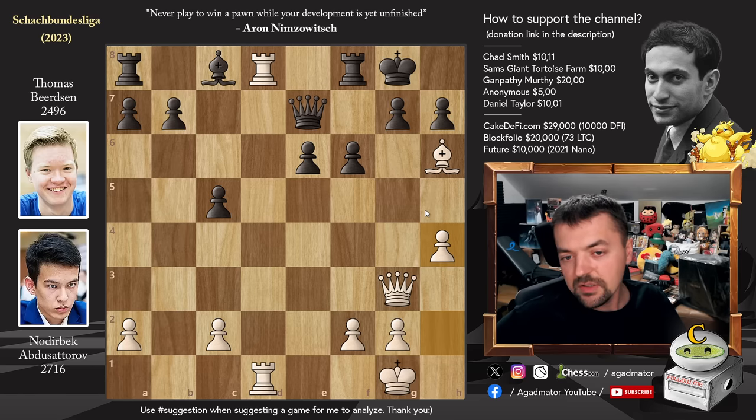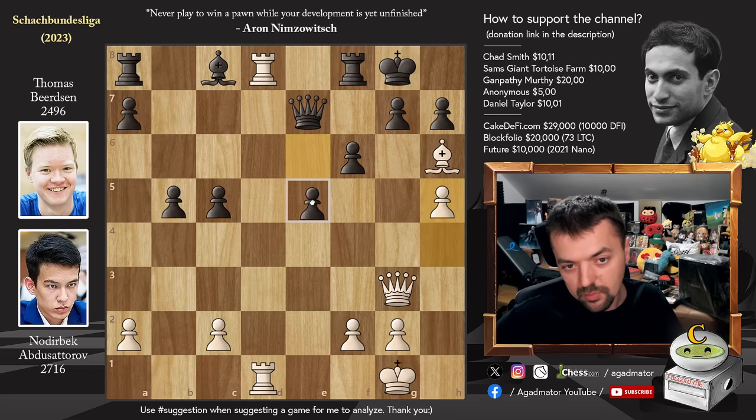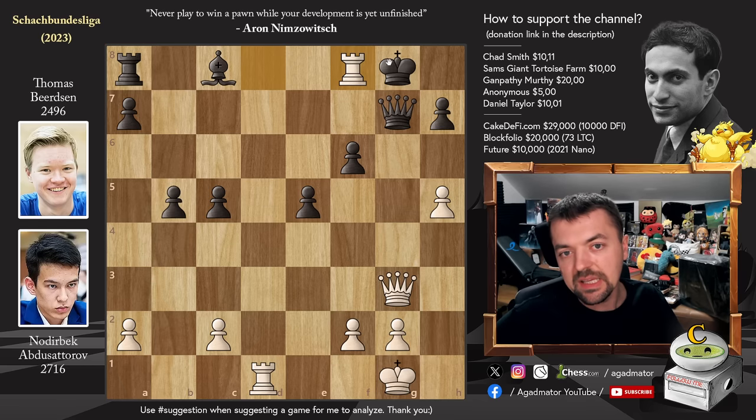The idea is fairly simple: h5, capture on g7, and black just doesn't have any moves. Thomas played pawn to b5, now comes pawn to h5, and after pawn to e5 — opening up the light-square bishop — just bishop captures on g7. What are you going to play? Queen captures on g7, rook captures on f8 forcing the black king to capture, king captures on f8, and now rook to d8 with check.